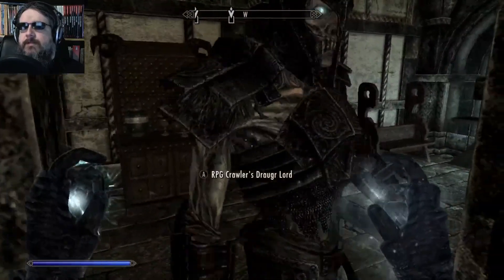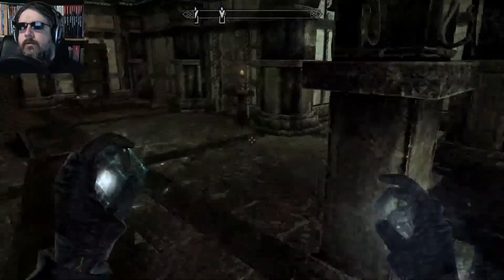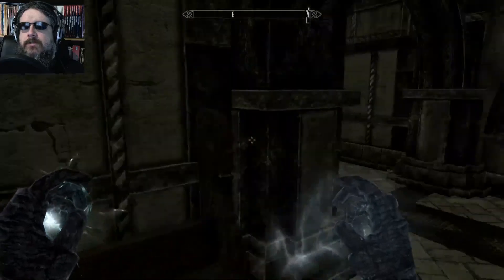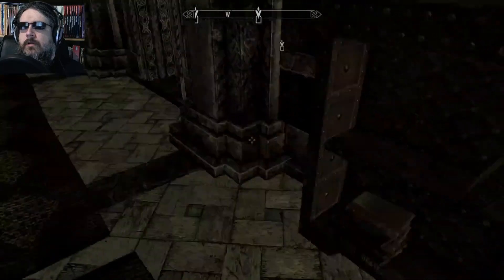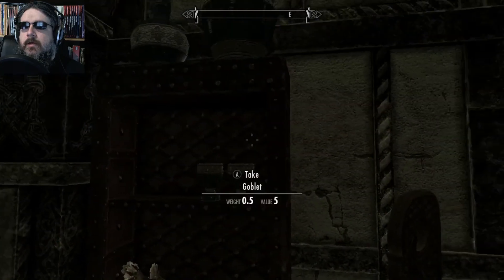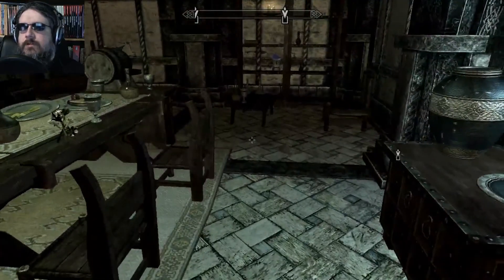Nothing but storage rooms back here. Come on, get out of my way, man. You're blocking me in. Potion of light feet. I can go upstairs, which I'm probably going to need to do first. Okay, anybody dangerous up here? Nothing so far. Not seeing anything I really particularly need. Looks like I knocked something on the shelf from all the way downstairs. Still not seeing anything. Nothing super useful. I mean, I can take some soul gems just for filler.